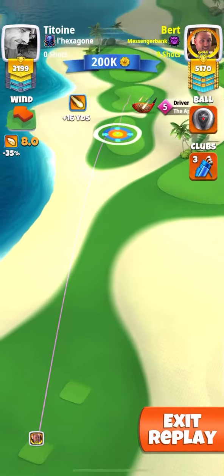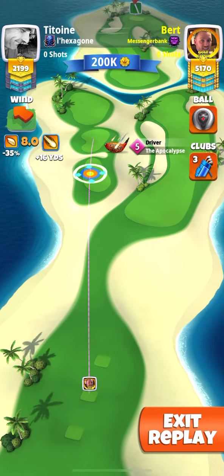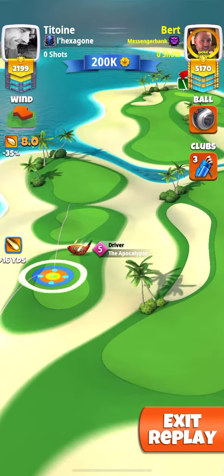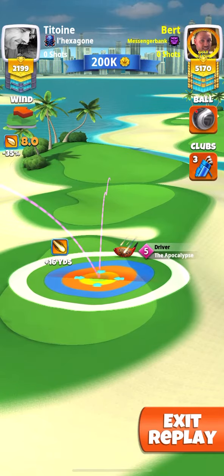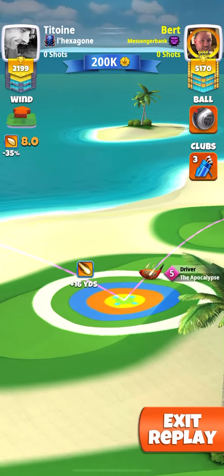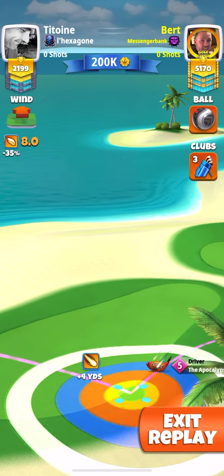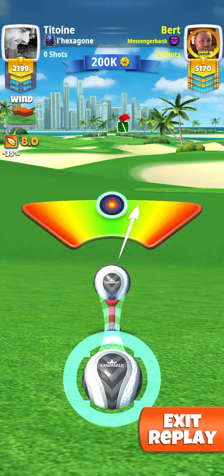Okay, it's hole number six. It's quite an easy setup on this one — you've got tailwind, so you can play this one with any driver. I actually played maximum topspin with the Apocalypse level five, and you can wind that topspin back a little bit if you want. Set up on the right-hand side of that island, then maximum distance plus 10. Don't play any curl, just keep it perfect.